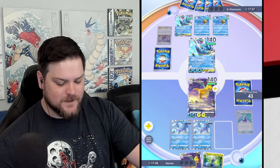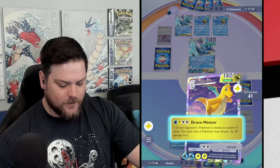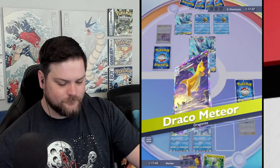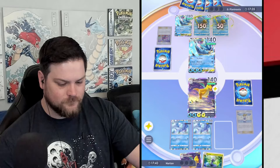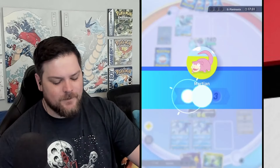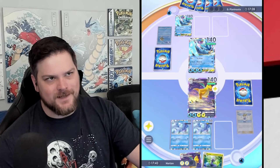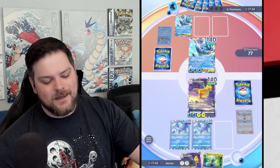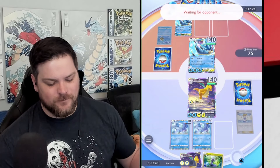Look at me — look at all those Misty's tails. It means they can't make a Starmie. It was 100 wasted damage, so we're not too happy about that. But the fact that they can't make a Starmie is kind of big.